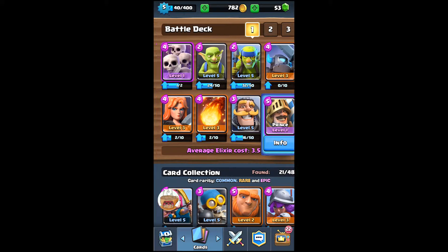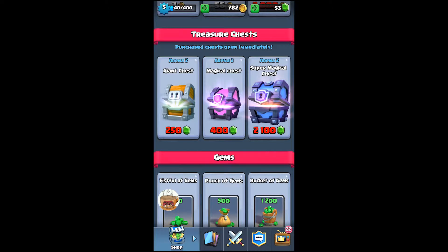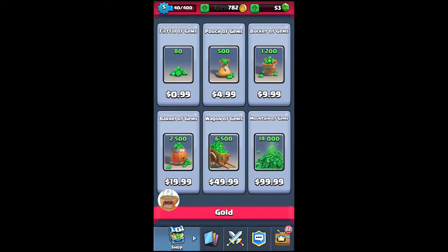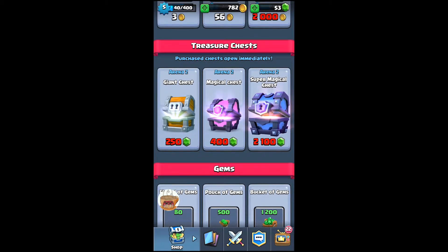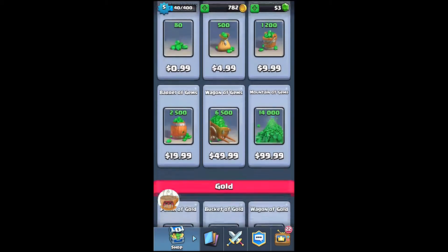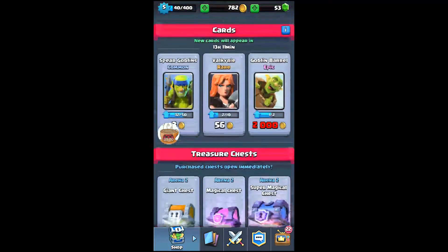You can purchase cards using in-game coins and open chests to get more cards. You can spend real money, but the game is pretty good about the gem system — you pick up between two and five gems per chest from gold and giant chests, so you won't run out. You can also use gems to purchase gold, which in turn is used to buy new cards.